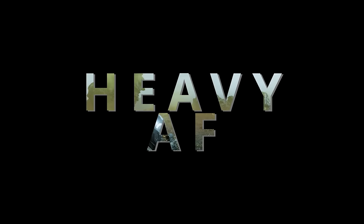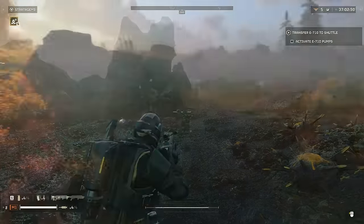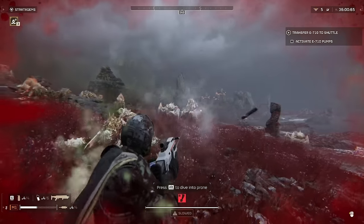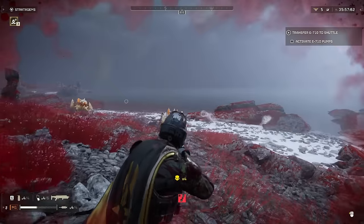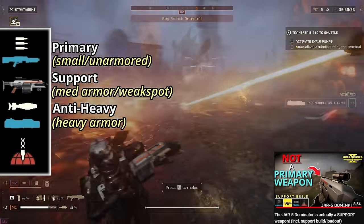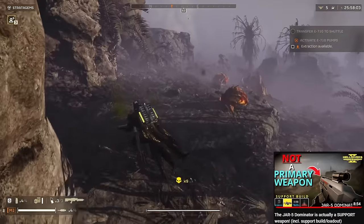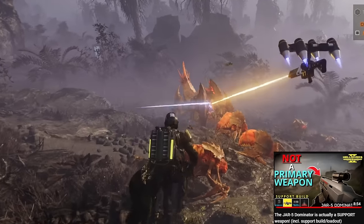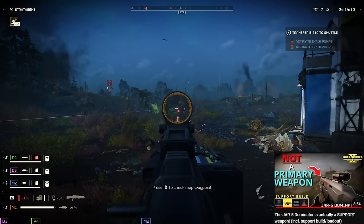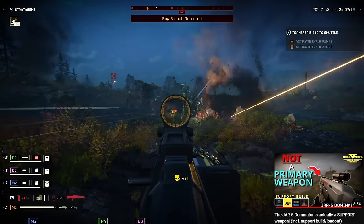It has to be said that unfortunately the Dominator still does have one giant drawback: the weight. It still handles like a machine gun and is therefore not a great weapon choice for fast-moving targets like Hunters. To remedy this, I highly recommend pairing it with a fast-firing stratagem like the Stalwart, as I discussed in my recent video about how the Dominator is actually a support weapon. You use the Stalwart to take out smaller, faster-moving targets, then whip out the Dominator to deal with the larger ones. Used this way, it's one of the best primary weapons in the game right now — because it means you can handle basically any situation. And honestly, it's just freaking fun.